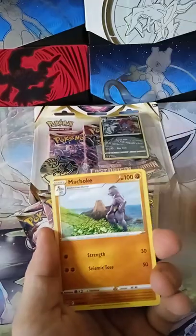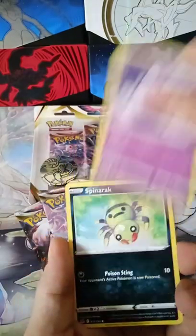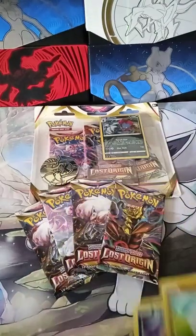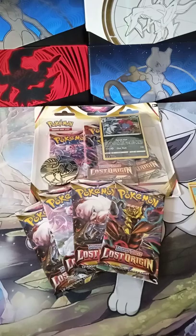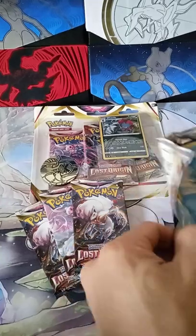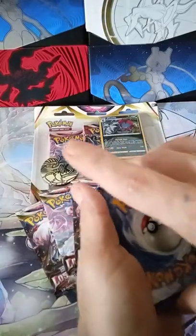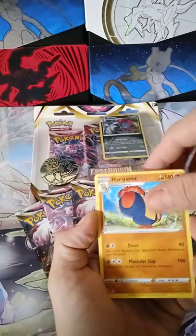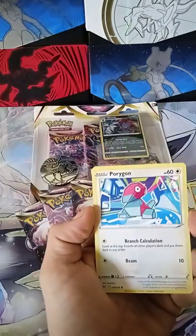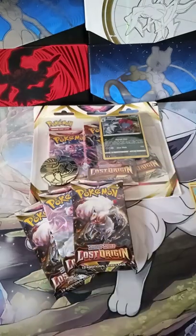Alright, first pack: Alolan Ninetales, Machoke, Lickitung, Slugma, Aipom, Clefairy, Spinarak - reverse Meditite, and a regular Raispidor.